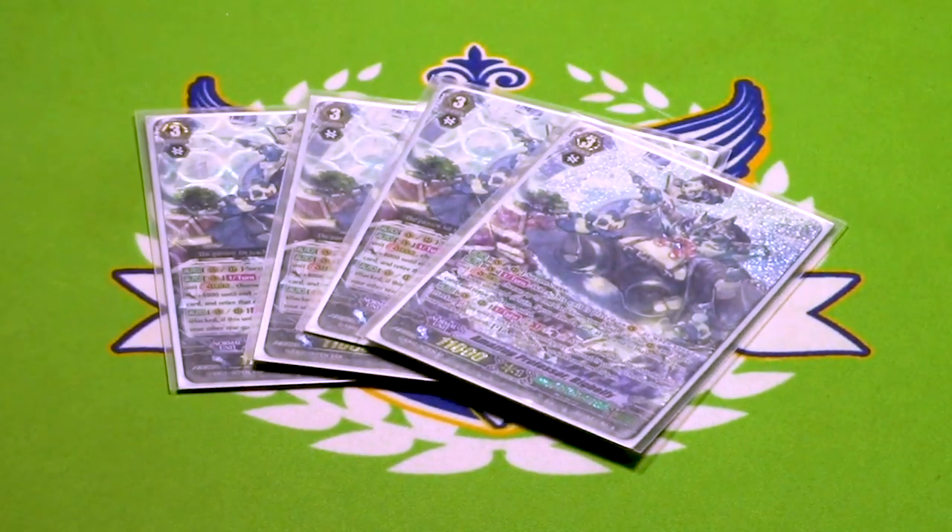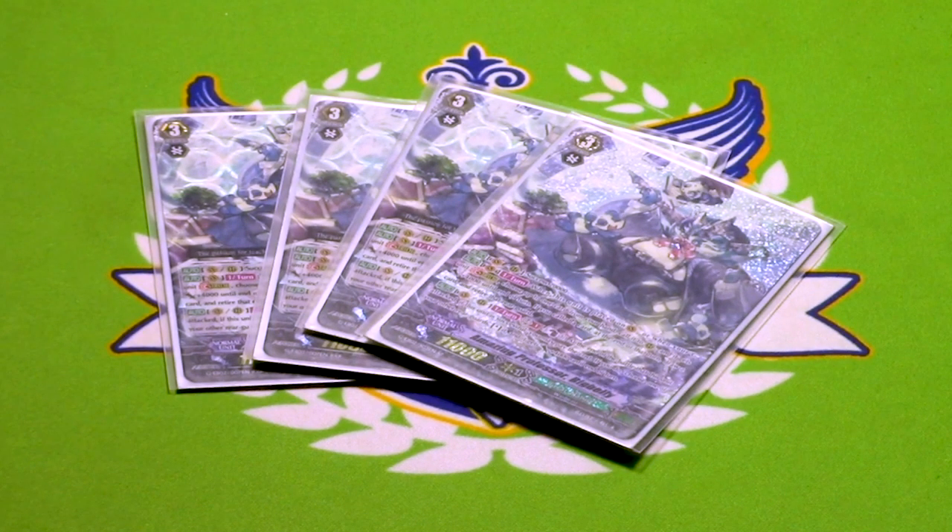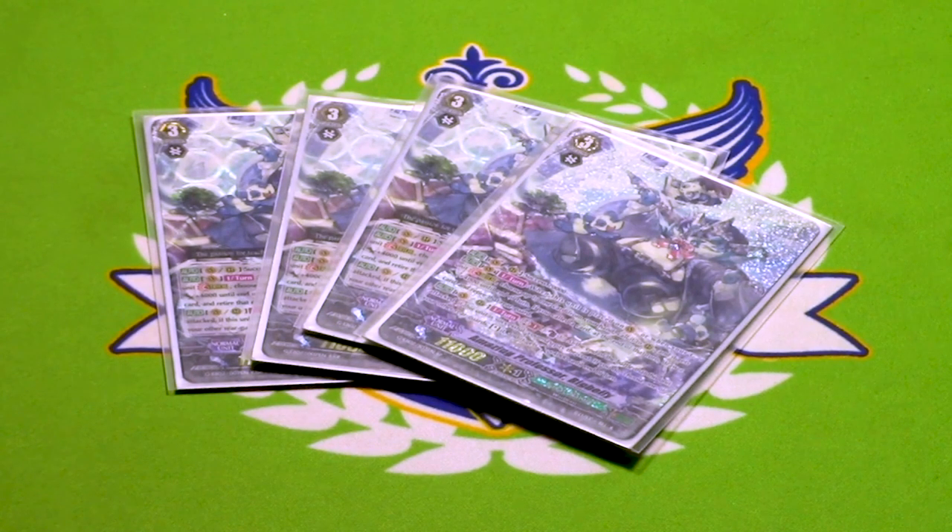Four copies of Amazing Professor Big Belly — one of them is SP, I wish the other three were also. He's a Grade 3 with the success ability and 11k. When you ride him or stride over him, you can choose a card from your hand, call it, it gets 4k, and at the end of the turn, draw and retire. It sucks that it's not once per turn, meaning that you would be able to do that twice. I also wish that it would let you pick something already on board. That allows you to get some aggression going if you're in early game, because it could be something that you could kill with Mike Saburo on board so you get a search and a draw.